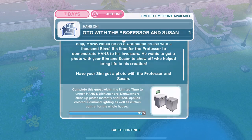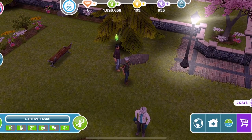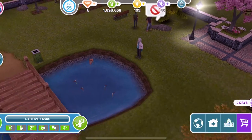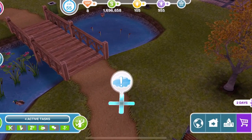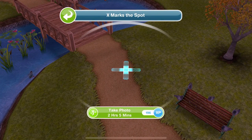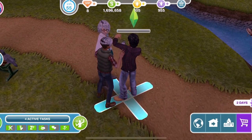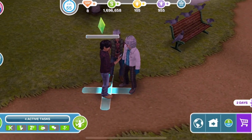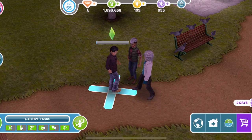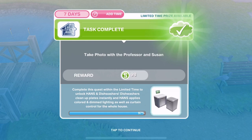It's time for the professor to demonstrate Hans to his investors — he wants a photo with your sim and Susan to show who helped bring life to his creation. Have your sim get a photo with the professor and Susan. I've been clicking on them and they won't do it, but just over here zoomed out there's an exclamation mark in the park. Take a photo is 2 hours and 5 minutes. I want to see this little photo — oh that's nice. I want to see it from the front. We have taken the photo.